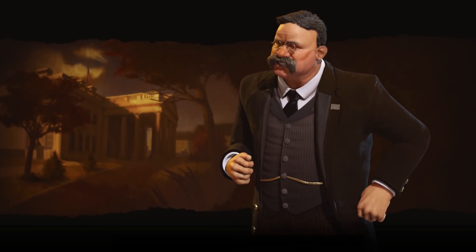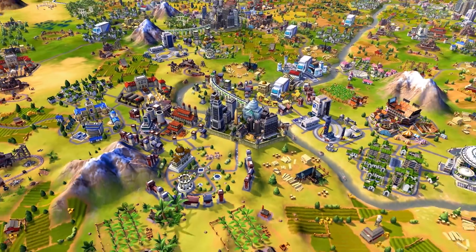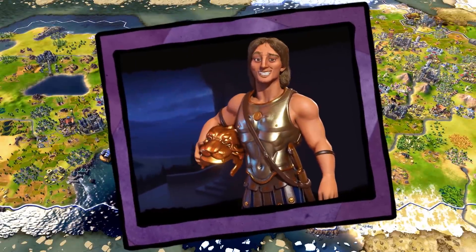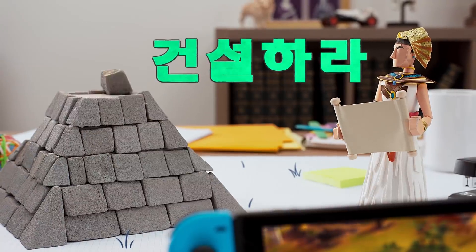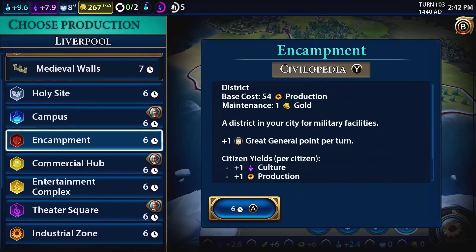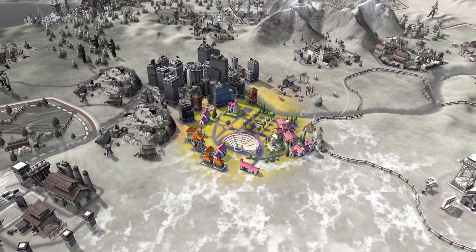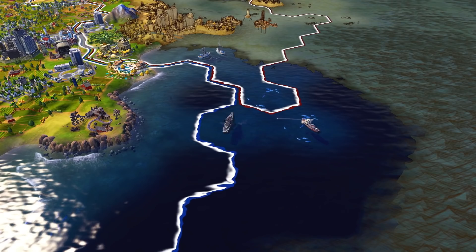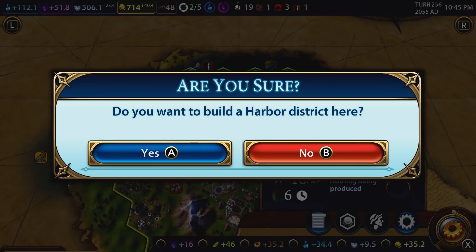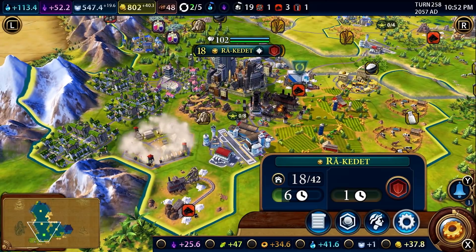Welcome to the United States of America. You think Alexander the Great got his nickname because his empire was small? To grow your Civ, you need to build. That means new buildings, new units, and new city districts. Districts allow you to build more specialized buildings and improve certain parts of your Civ. Want to control the high seas? You'll need a harbor. Military lagging behind? Better build an encampment to make better units.